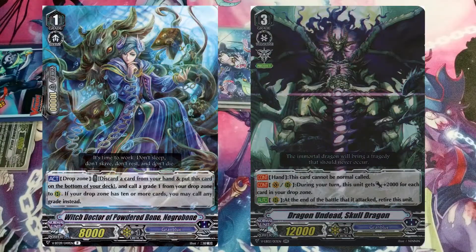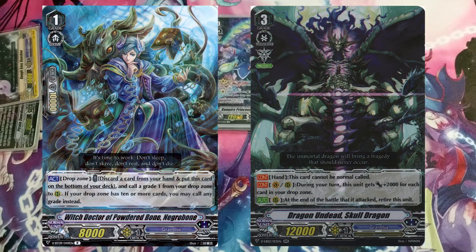Common cards to focus on are Skull Dragon and Negobrone. Negobrone activates from the drop zone: you can discard one card, bottom-deck Negobrone, and superior call a card onto the rear guard circle. If you have 10 or more cards in the drop zone you can revive anything; otherwise you must revive a Grade 1. Skull Dragon gets +2k for every card in the drop zone, easily becoming a big beater — hitting 32k+ once you hit 10 cards. Skull Dragon cannot be called from hand, so Negobrone helps superior call it.